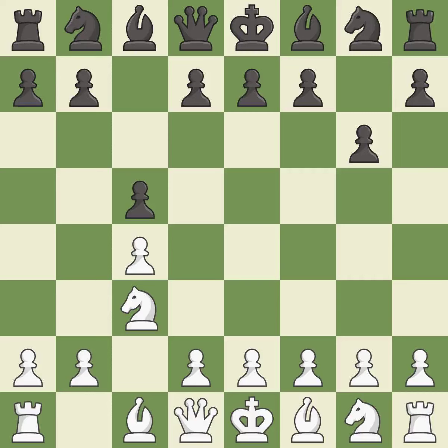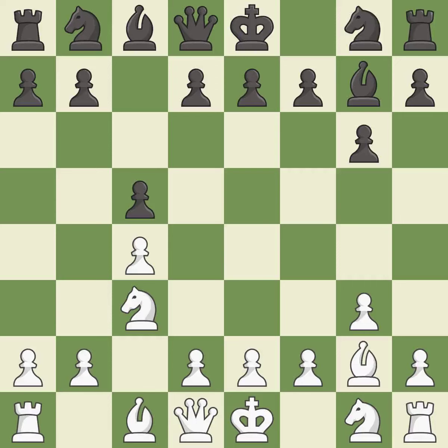g6 prepares to fianchetto the dark-squared bishop to g7, where it will sit on the long diagonal. g3 prepares to fianchetto the light-squared bishop to g2, where it will control the center from the long diagonal. Bg7 and Bg2 both put bishops on the long diagonal in a move called a fianchetto.